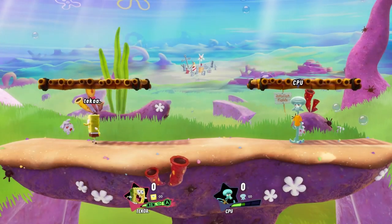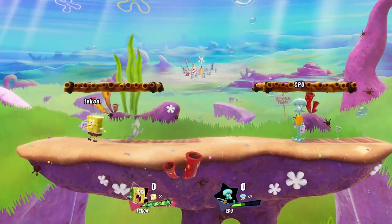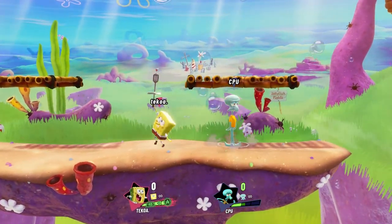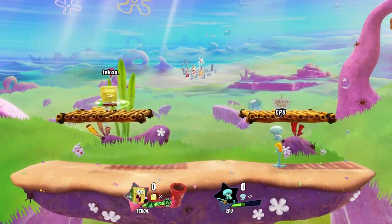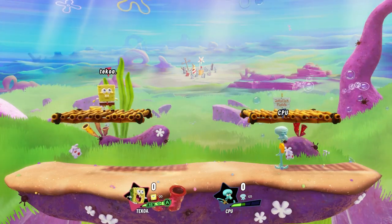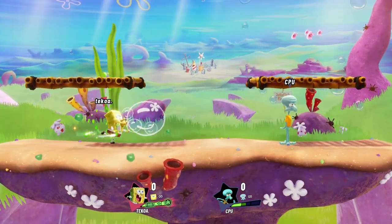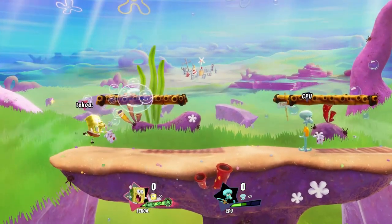Now that you guys got the overall breakdown of slime, let's get into the specials. You can actually use slime with your special. We have four specials: down special, side special, neutral special, and of course up special. You can actually add slime to these moves to make them more effective. For example, here's my neutral special — just SpongeBob bubble blowing. But now here's it with the slime. As you can see, you get three gigantic bubbles, and here it is on an enemy.